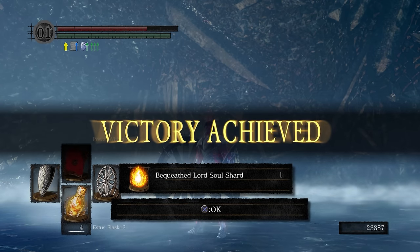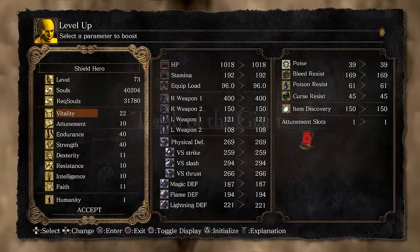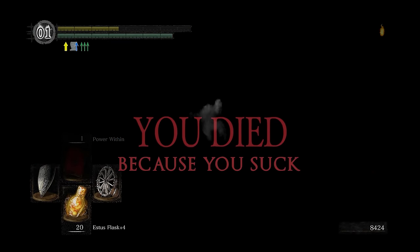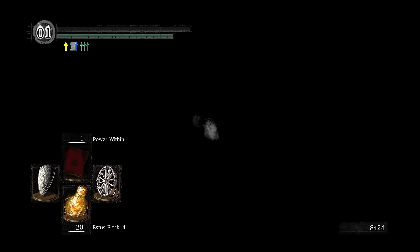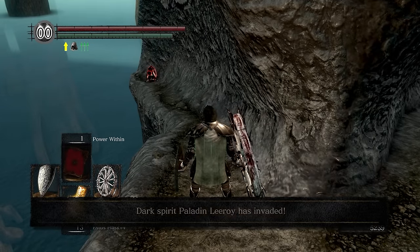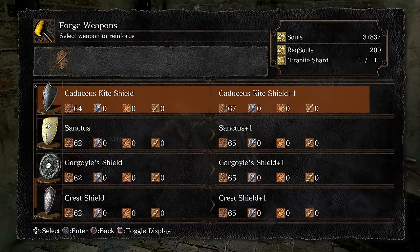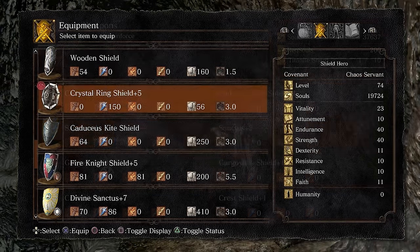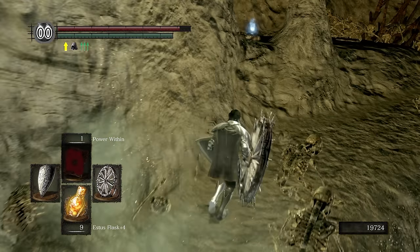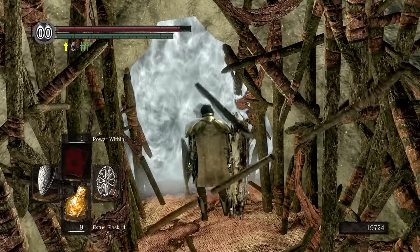With Seath dead, time to head to Nito. Run through the Tomb of Giants and hit our next level cap of 75. At this point I decided to hunt down Leeroy to get the Sanctus Shield, thinking it would be cool to use a shield with a divine aesthetic. I kill Leeroy with no issues and acquire the shield. Made my way to Andre to make it an actual divine shield, then realized I need 18 faith to use it. There are not enough levels within the level cap to get faith to 18. I shrugged it off thinking the damage would still be enough with Power Within to kill Nito's skeletons.